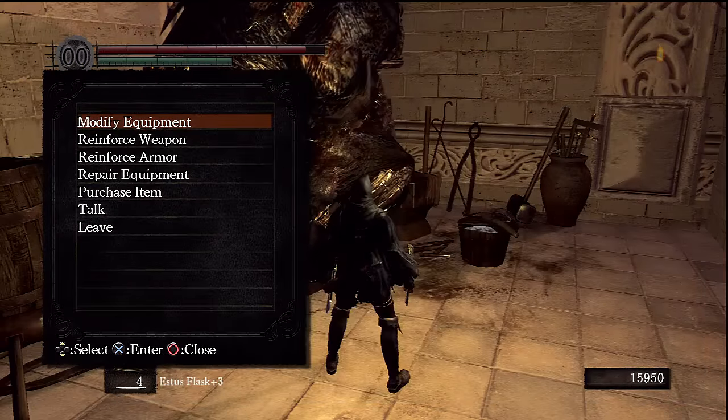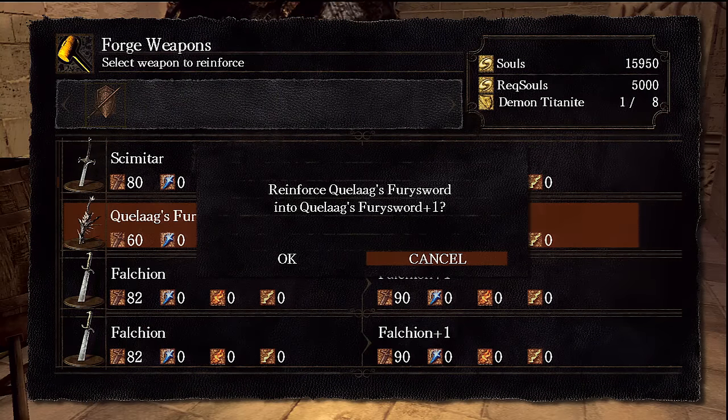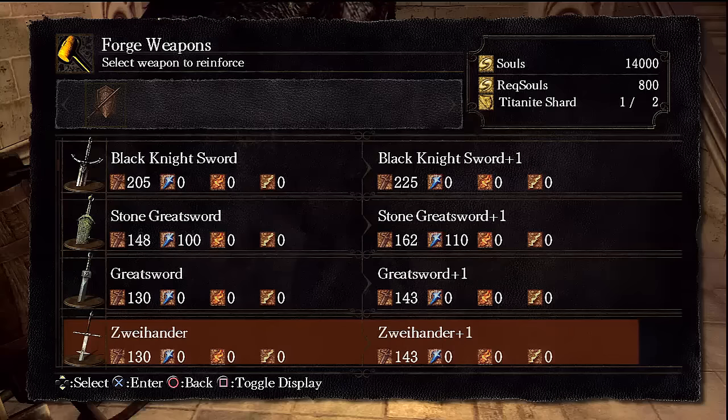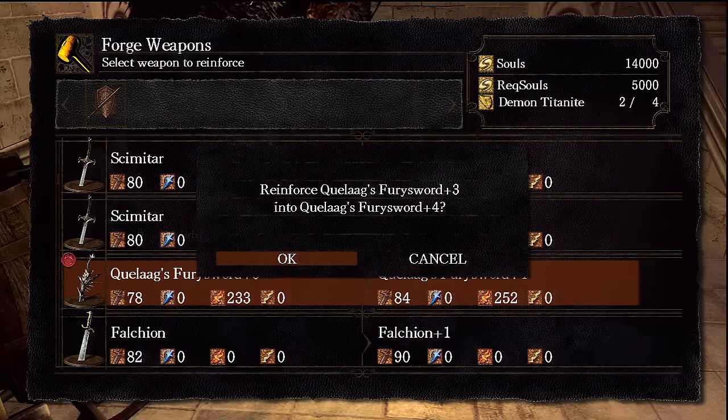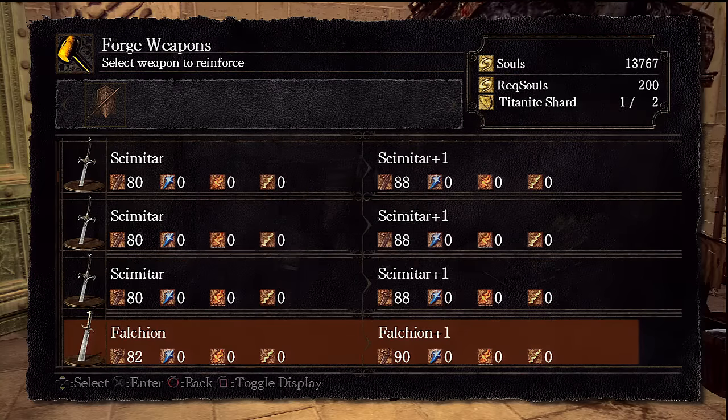Once you upgrade it to plus ten, you have to go to Anorlando, which is kind of a pain unless you've already cleared the area — then you can just run straight to the blacksmith. You just have to clear like two giants and a couple of the gargoyle flying dudes.